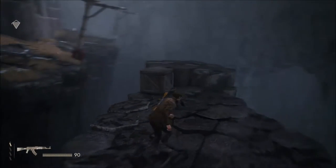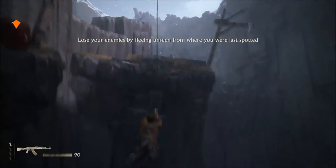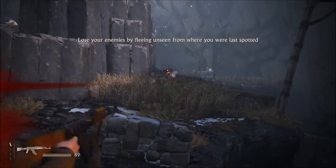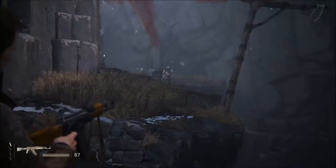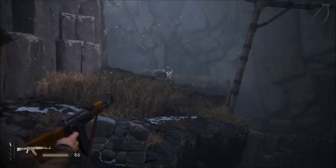What we need is 20 headshots while hanging from a rope. There are two points you can connect onto on the right-hand side. What you want to do is climb all the way to the top — that stops you swinging around too much, which makes it a little bit easier to aim. Then you can start working on the 20 headshots you need.